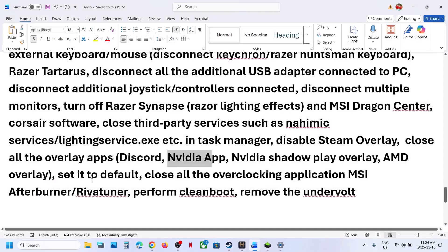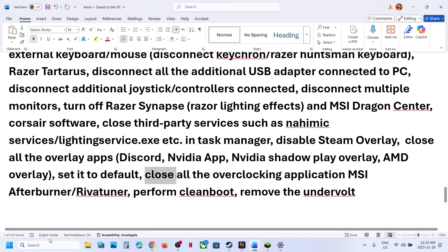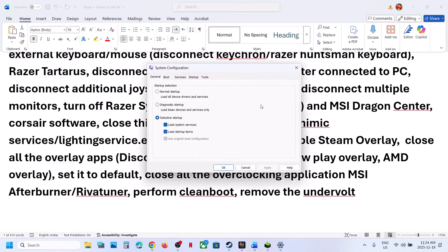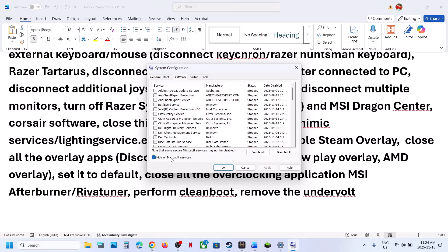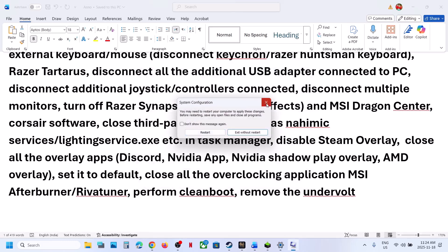Do not overclock — set everything to default and close all overclocking applications such as MSI Afterburner or RivaTuner. Then perform a clean boot: type 'System Configuration' in the Windows search box, click on it, go to the Services tab, put a check on 'Hide all Microsoft services,' then click 'Disable all,' hit Apply, click OK, and restart.